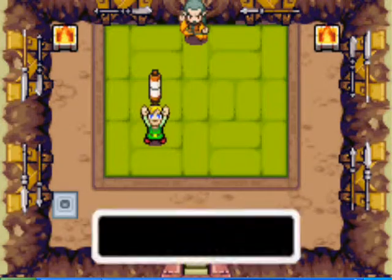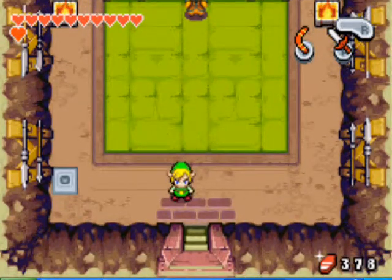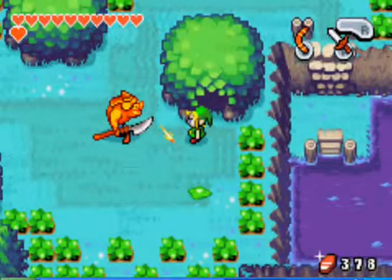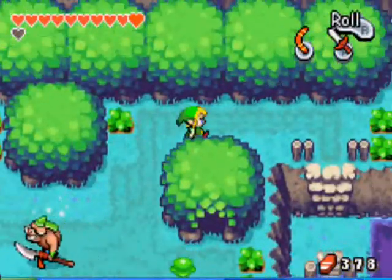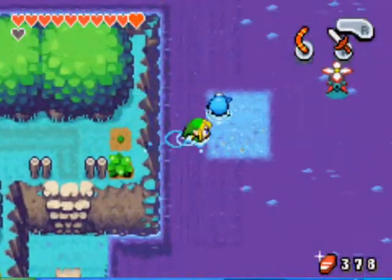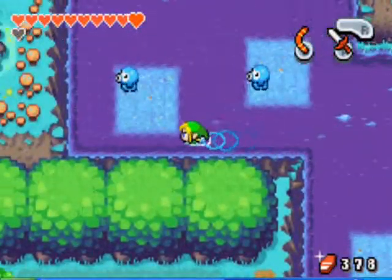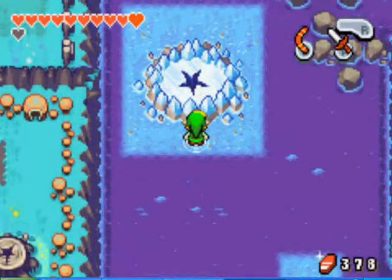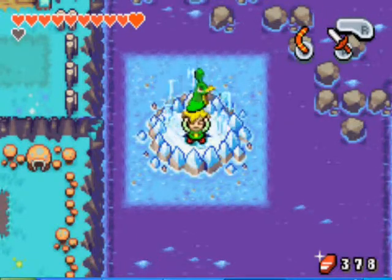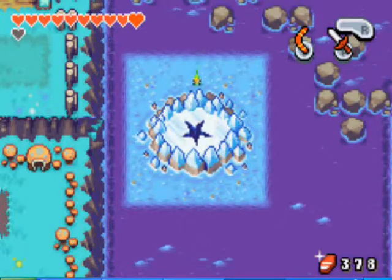Later on, we will be getting one where when we have full health, we will be shooting a beam out. That's all the secrets we can get right now. Over here, you can just jump into the water, head up, and jump into the Temple of Droplets. This is the end of the chapter, so I will see you next time. Bye.